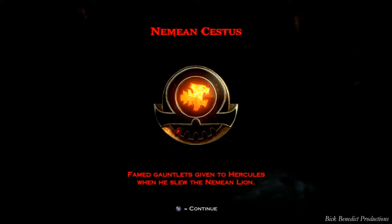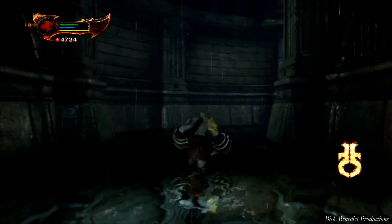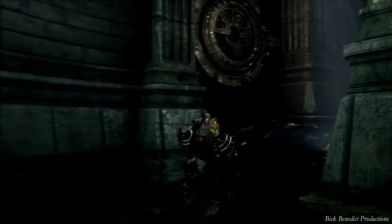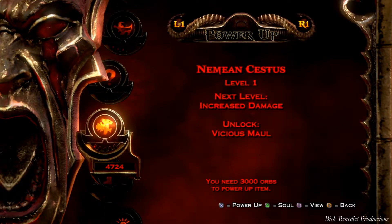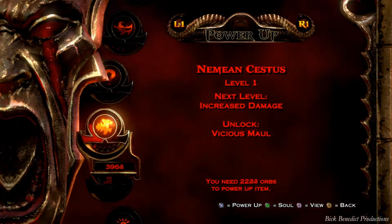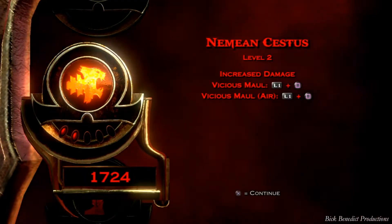This is the video following the Hercules boss fight, and this is the Nemean Cestus right here. I upgraded the Cestus since it's a relatively inexpensive upgrade to get up to level two, since I knew I would be wanting to use it in the next area in Poseidon's chamber. We've got an increased damage boost.